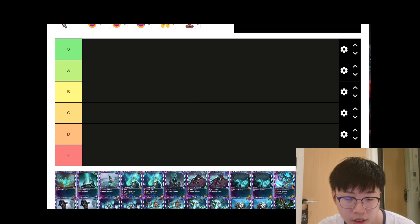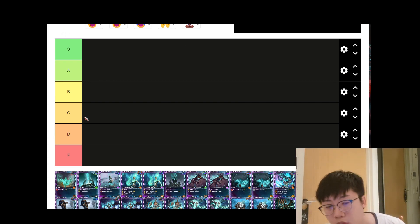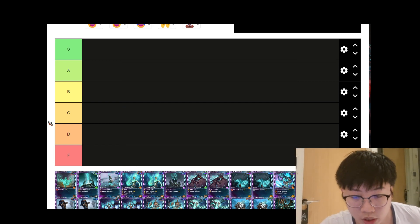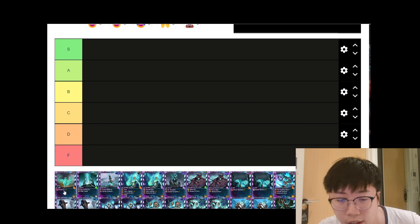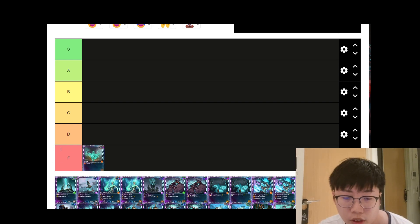First card we have is the Ethereal Storm, red affinity. I only cover the red affinity here because I don't think either affinity is very useful. The Ethereal Storm only buffs revenants, and revenants are units that are not permanent — they die out after about 30 seconds or so. So I put Ethereal Storm at F tier.